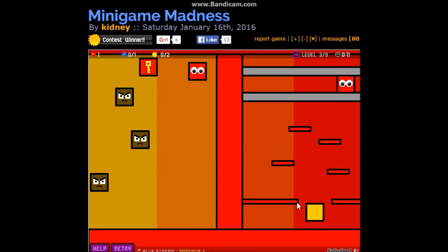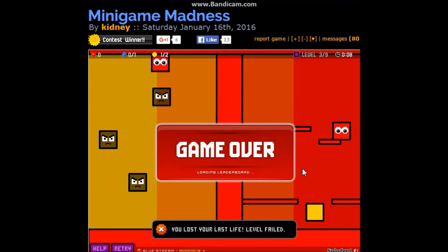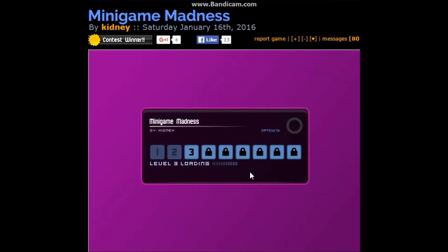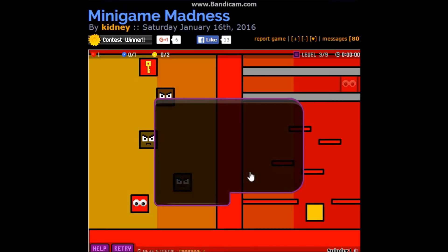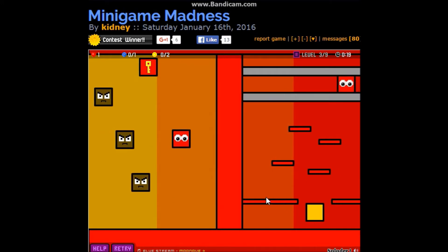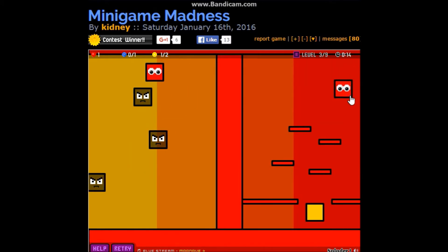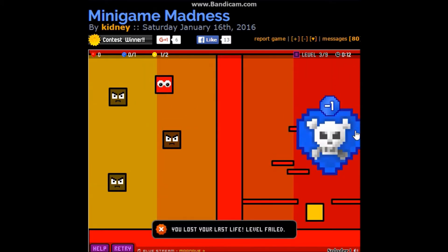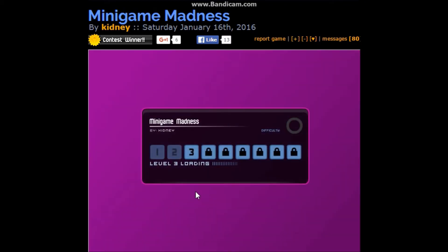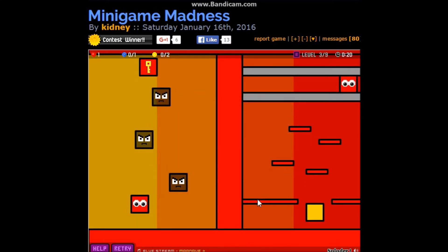We want to keep this from falling down — we need to get him up to the key. I like this multitasking because it really tests skill as well. We've got the background — oh dear, how do we go around? We have to go around there and down. It's really simple and these are what I like about these games, and this is where the skill mark goes.